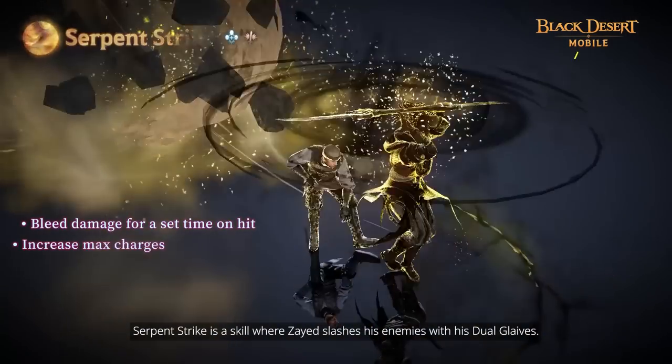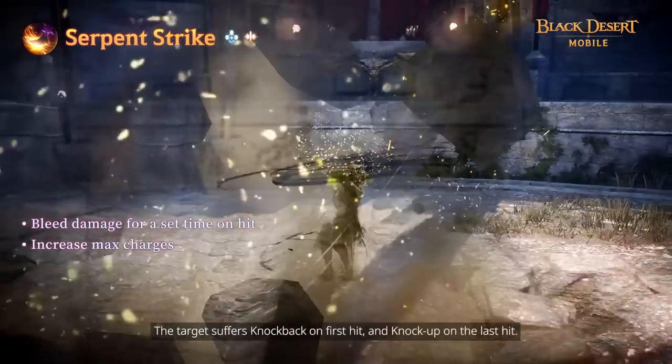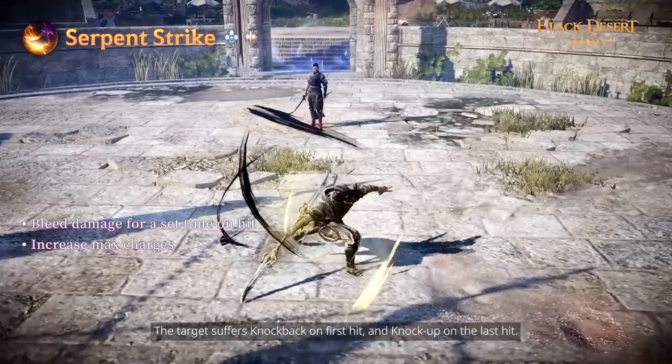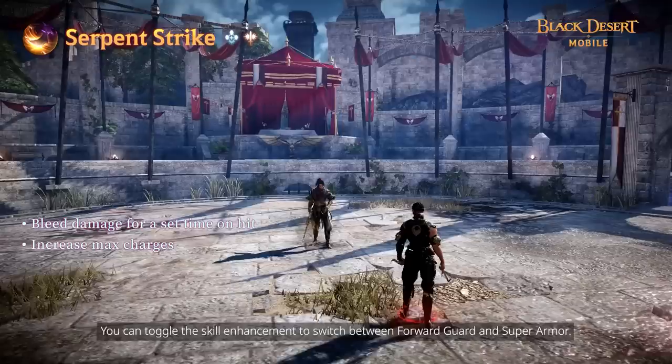Serpent Strike is a skill where Zade slashes his enemies with his Dual Glaives. Forward Guard is applied during this skill. The target suffers knockback on the first hit and knockup on the last hit. You can use the skill enhancement to switch between Forward Guard and Super Armor.